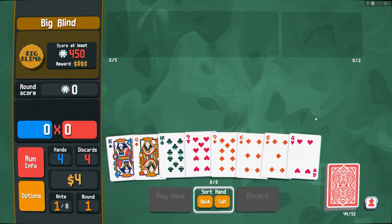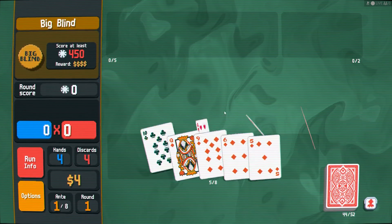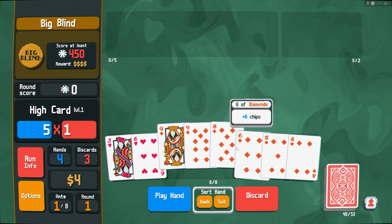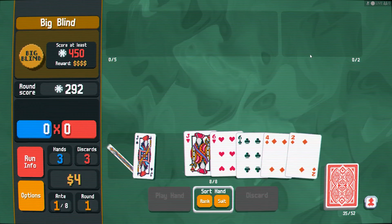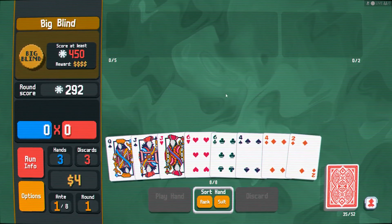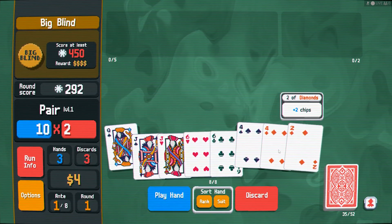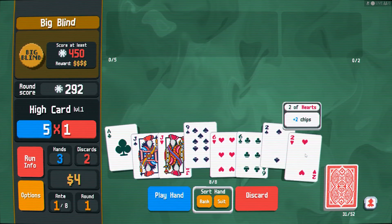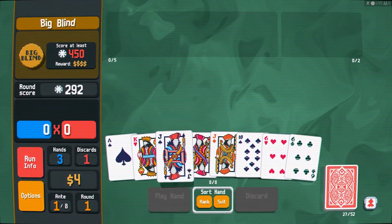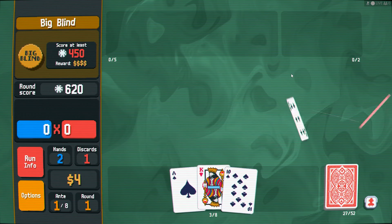We could do a straight. I'm seeing two nines here, maybe for a full house. We have four diamonds so I might as well go for a flush — it's only 450, not too bad. I just need two good hands really. Two sixes already, two jacks — two pair won't quite get us there. Let's see if we can get a full house. Not quite, but we still have hands left.